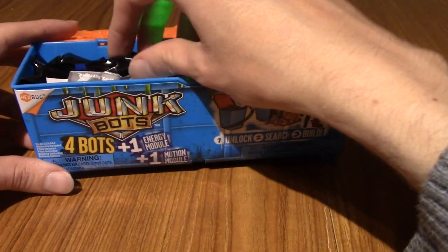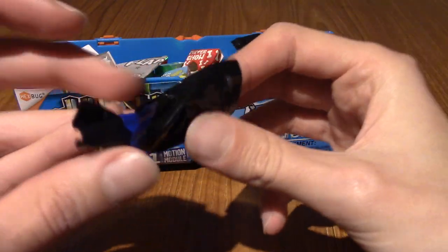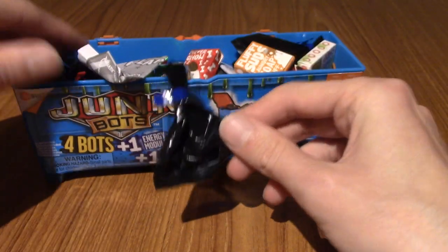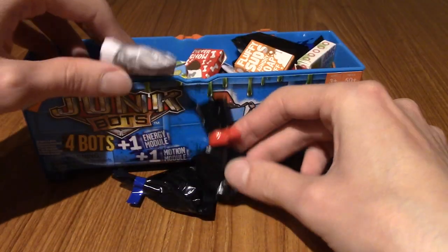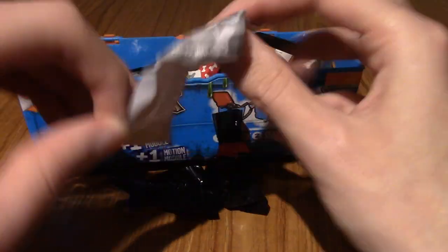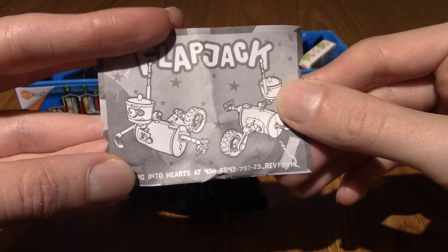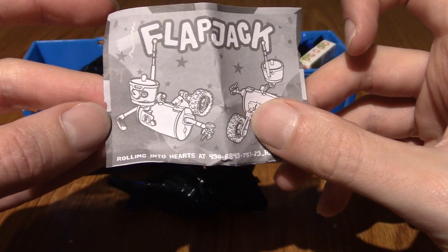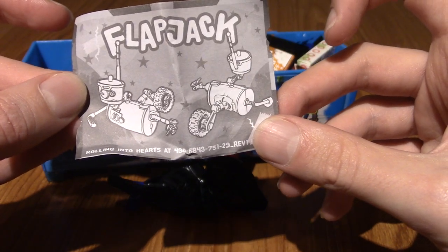So we've got these bags - there are small pieces in them. Very cool. So that's a trash bag. That is a trash bag. That's a small bit of paper. One of them is Flapjack, presumably. So this is like a character sheet to know what to look out for. He seems like a ruler kind of person.